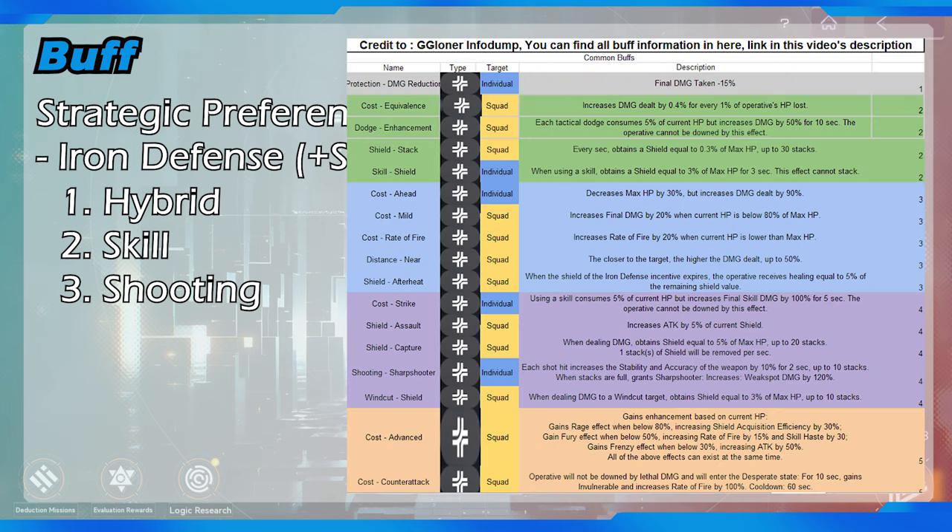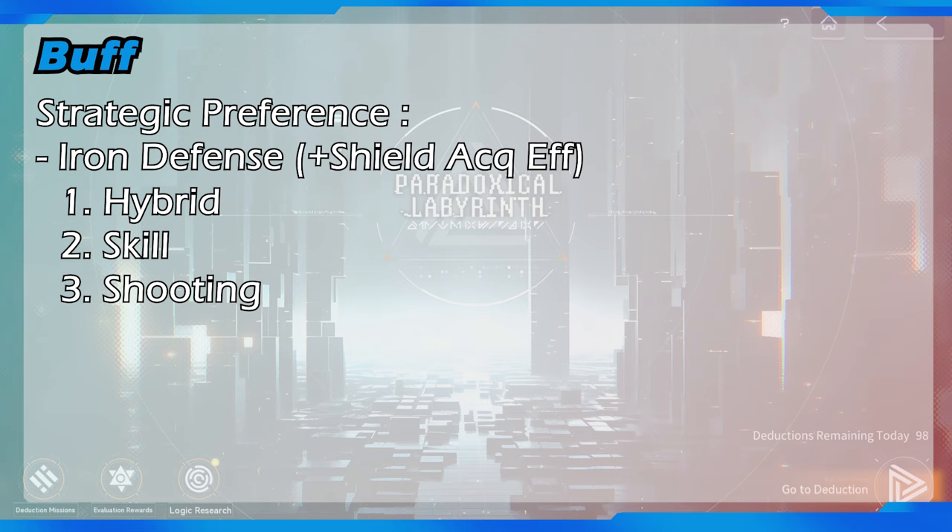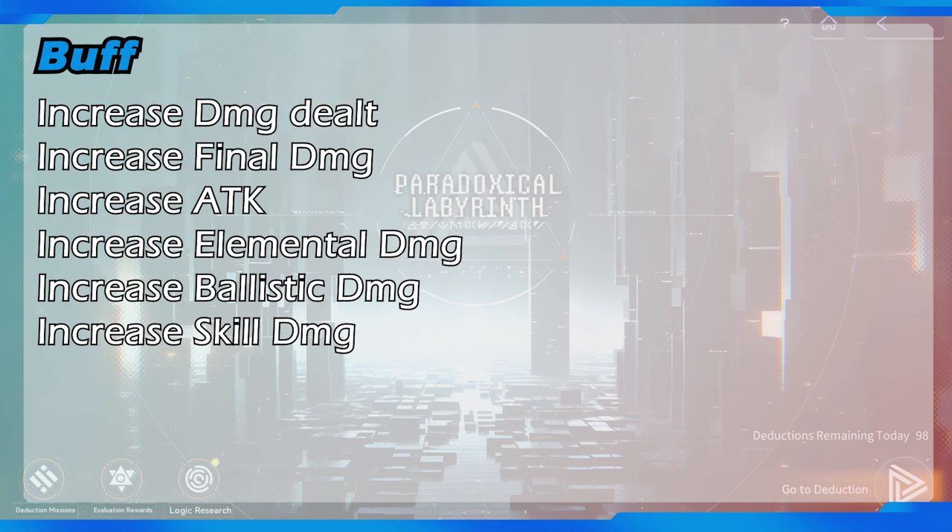The iron defense initial buff and its derivatives are actually the second most universal buff after attack percent, meaning it can be good for any type of operative. Because some derivatives can increase skill damage or final skill damage, the operative that can highly benefit from this buff is: first, hybrid damage dealer; second, skill dependent operative; and third, shooting dependent operative. Most of the buff derivatives give increased damage or final damage that can improve both shooting damage and skill damage, making this buff group very good for hybrid damage dealers.